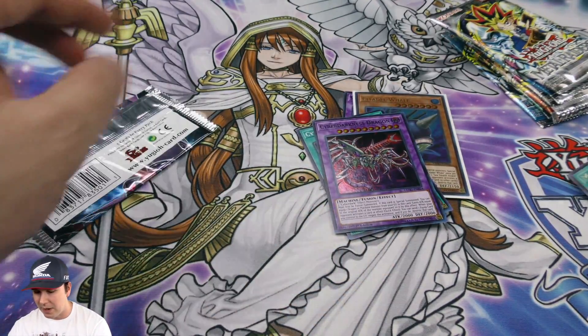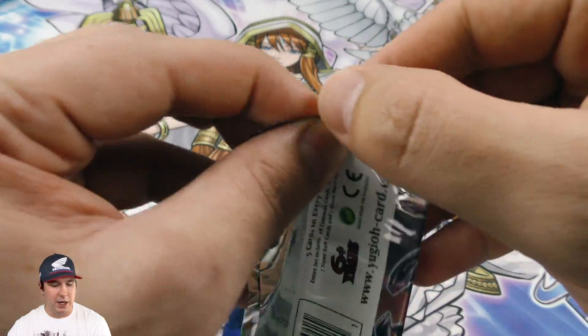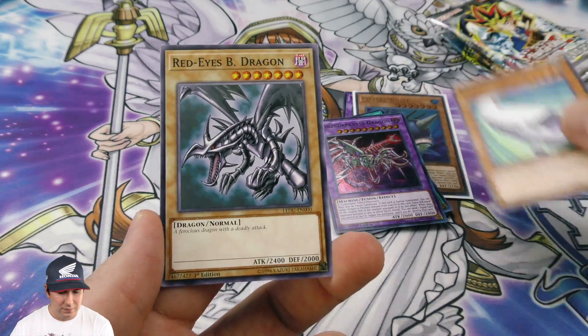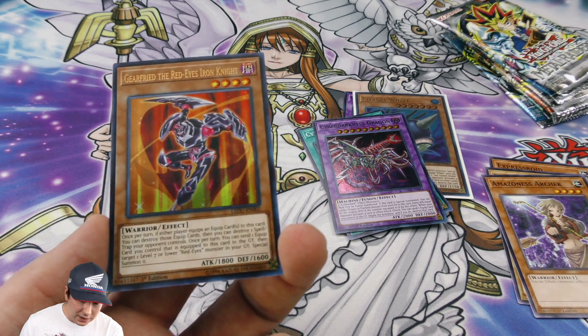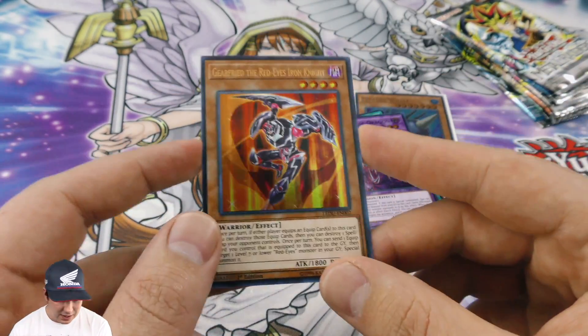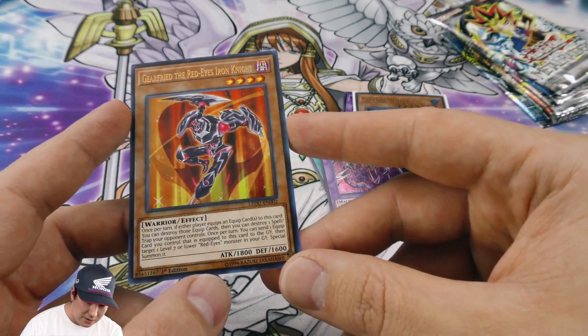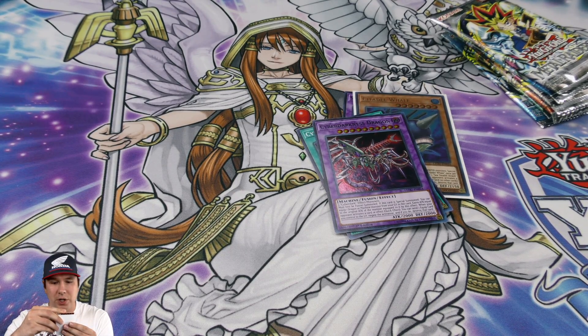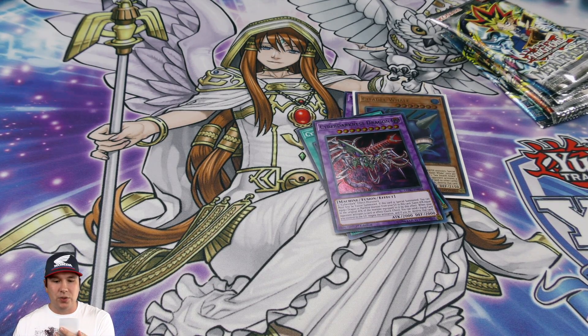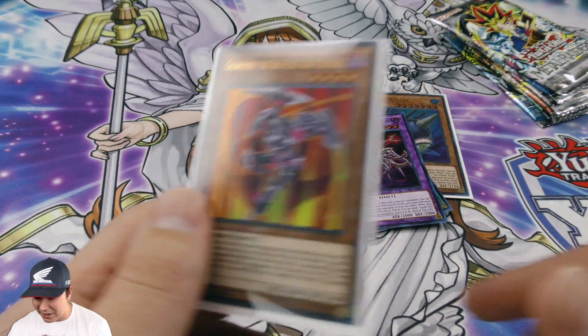All right, for our last Joey pack — oh, Gear Freed the Red Eyes Iron Knight! This is the first time I've ever seen this card and it's really cool. The effect: once per turn, if equipped spell cards are equipped to this card you can destroy them and destroy one spell or trap your opponent controls. Once per turn you can send one equipment spell card equipped to this card to the graveyard, then target one level seven or lower Red Eyes monster in your graveyard and special summon it. That is actually a really good card!